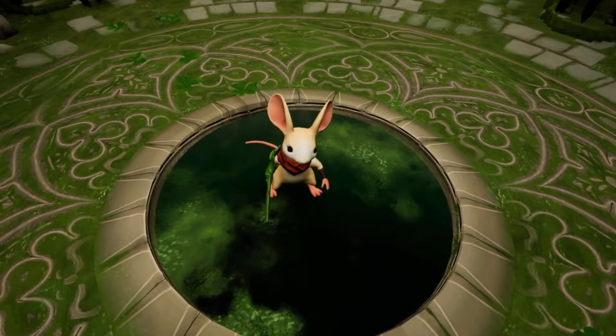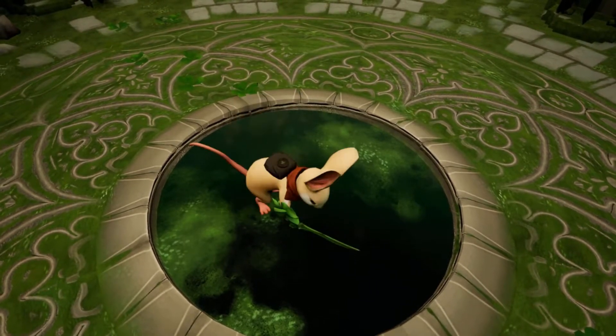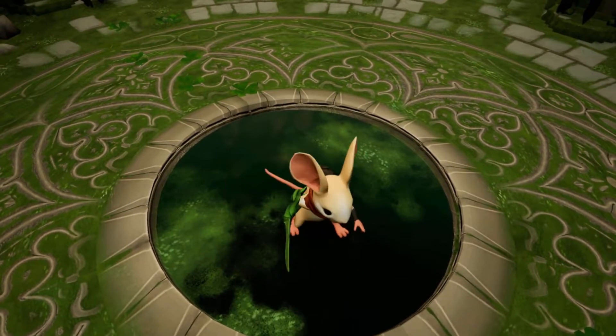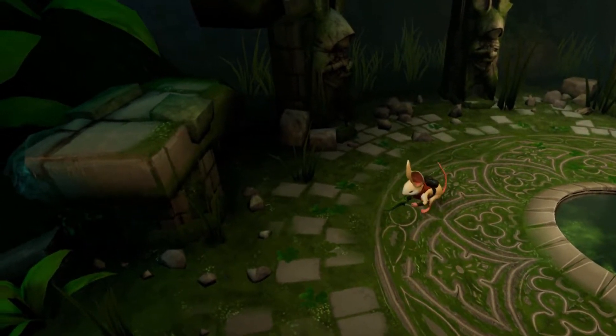Now you have got one more move which is a drop attack, and you do that by attacking while you're still mid-air. So you can jump and before you hit the ground you hit attack. It's only really worth doing if you're dropping down on enemies from above though, as it's pretty slow and I don't know if it does more damage.